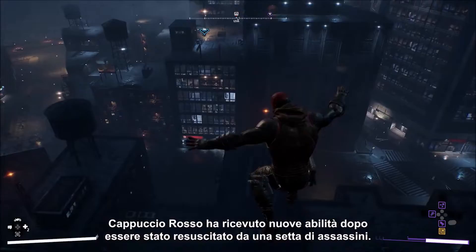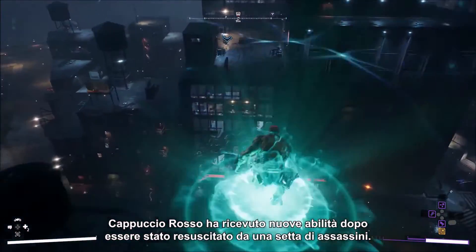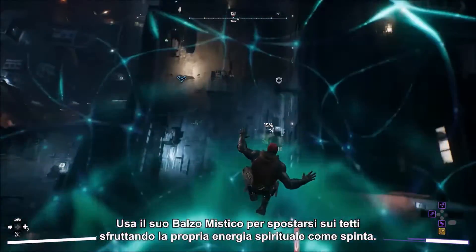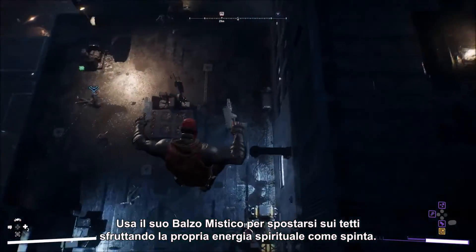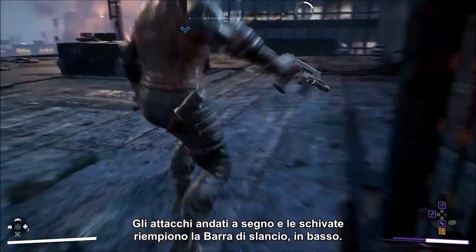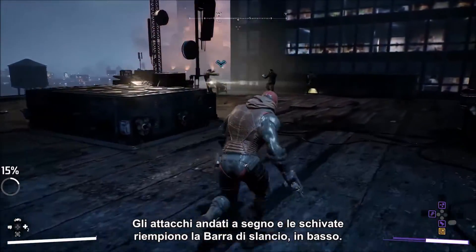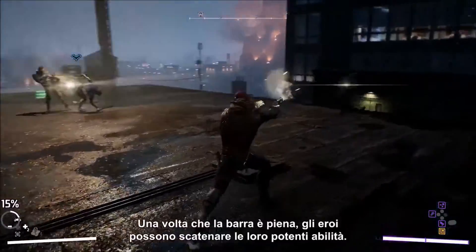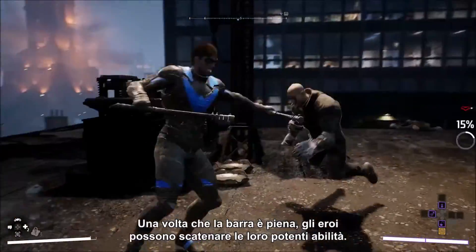Here's Red Hood. Red Hood gained new abilities after being resurrected by an assassin cult. Here, he uses Mystical Leap to move across the rooftop, springboarded by his own soul energy. Successful attacks and dodges build up the momentum bar below, and timing strikes and combos correctly makes it build faster. Once the bar is full, heroes can unleash powerful abilities.